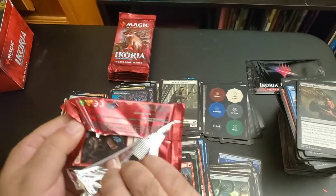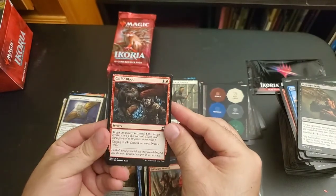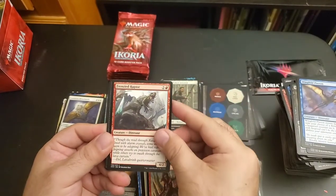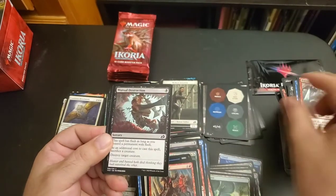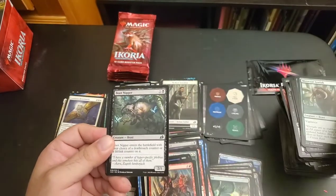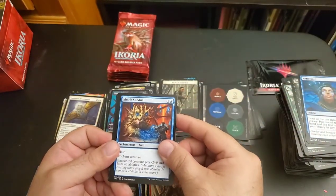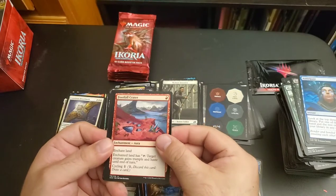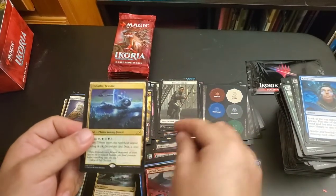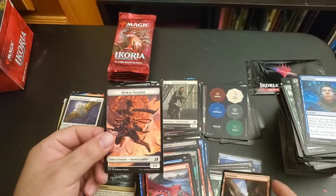We're almost done with this final stack. Go for Blood, Divine Arrow, Wingsfold Pateron, Frenzied Raptor, Mutual Destruction, Humble Naturalist, Mosscoat Gorick, Boot Nipper, Anticipate, Mystic Subduel, Footfall Critter, Lore Dracus, Death's Oasis — foiled Indatha Triome — Mountain, and Human Soldier.